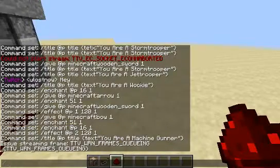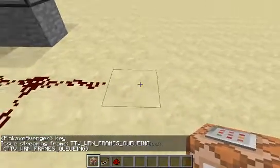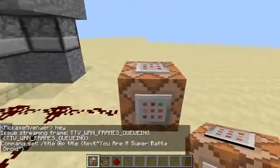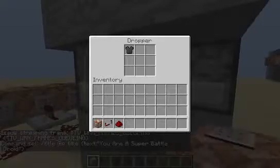Okay, now I'm going to come over here. Oh, and sorry to whoever was on Twitch — hey, I didn't see you there. So: slash title, at nearest player, title, little squiggly brackets, text, 'you are a Super Battle Droid'. So there we go — it'll say you're a Super Battle Droid when he steps on the pressure plate inside of there.